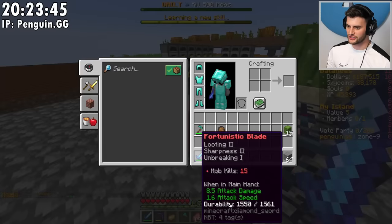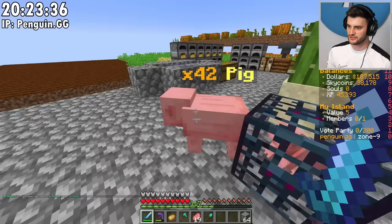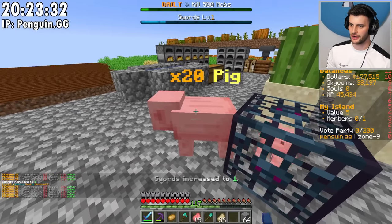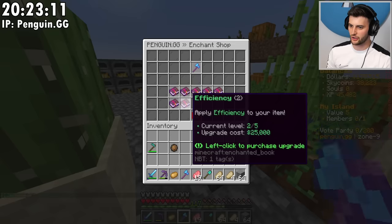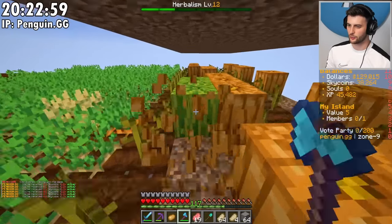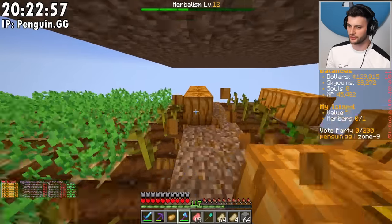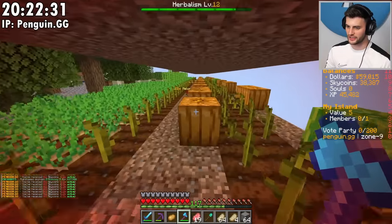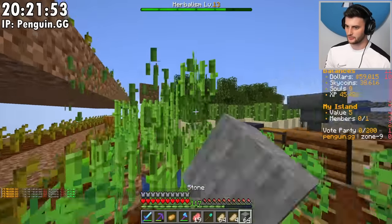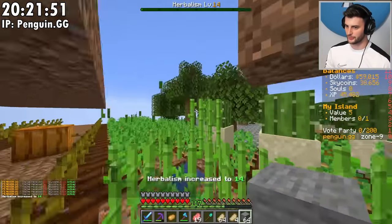I've only got fire aspect on this sword — I should pay for that; it's pretty cheap, 10,000. 10,000 is cheap nowadays — I can afford that easily. I also need efficiency on my axe so that I can insta-mine things like the pumpkins. Efficiency five was what was needed. I just used up all of my money to do this, but I have no regrets.